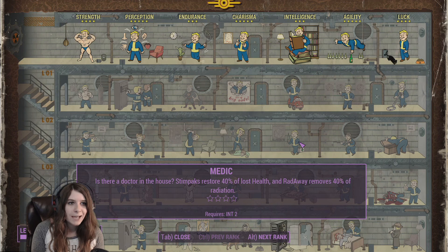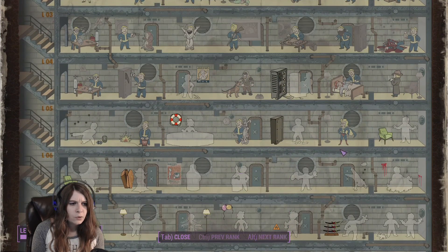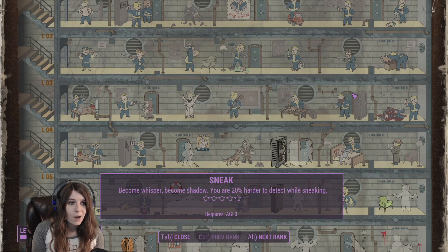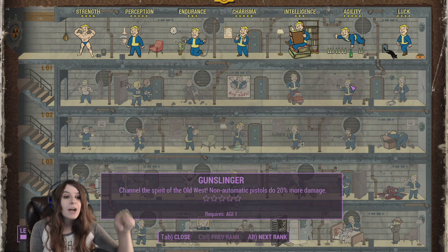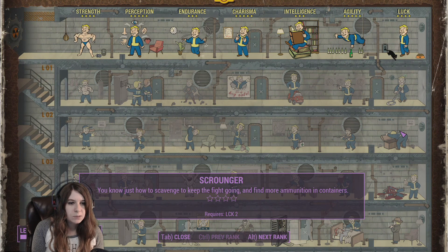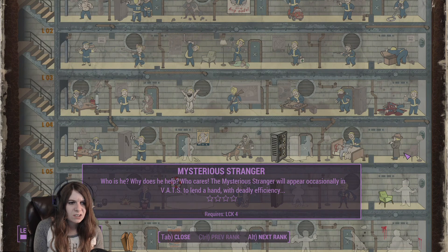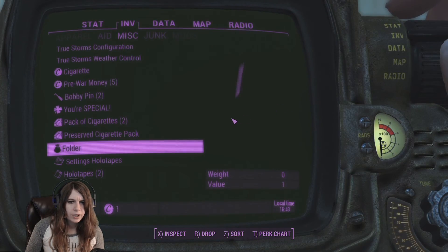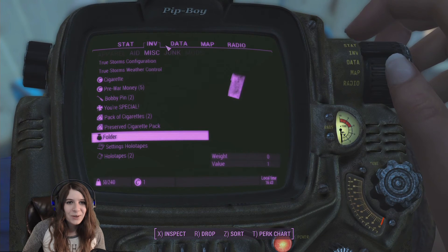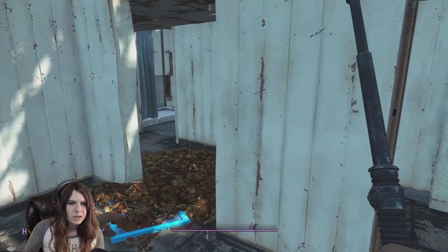That makes my stim packs and stuff work better — that might be something really good. My action points regenerate faster. Instantly kill a sleeping person — this is all about being sneaky. Mysterious stranger. Okay, I think we're good. I zoomed back out! So we're supposed to go to Concord. Should we head off to Concord? Seems like that's where we're gonna figure out what's going on.